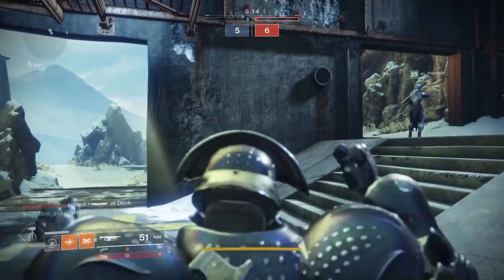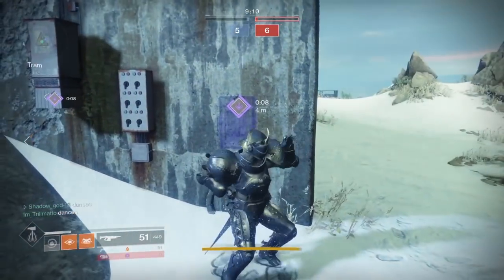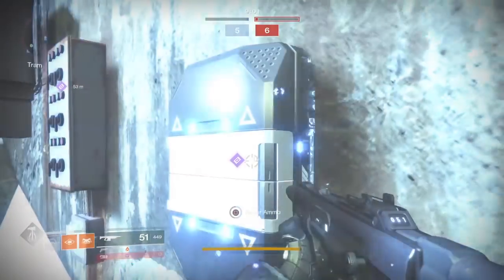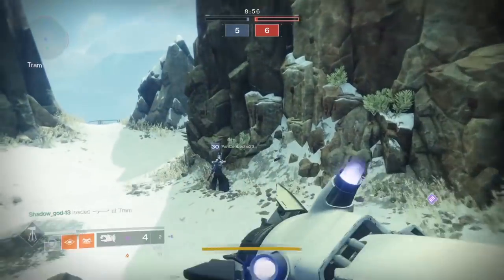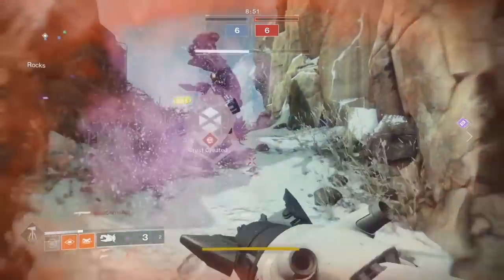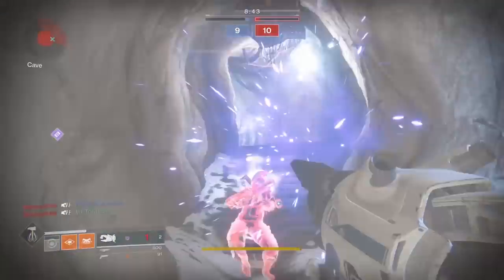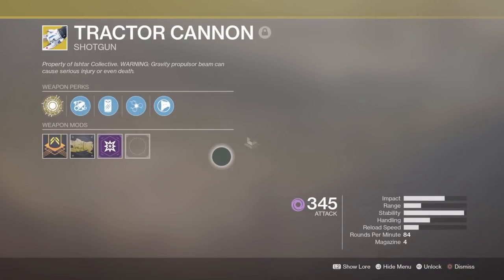A huge shout out to my buddy ShadowGod13 for letting me hop on his account and get some recordings done. He was the one that actually got this Tractor Cannon Catalyst to drop — it was actually sitting in his Postmaster after we had completed the World Eater Lair. At some point during the raid he killed an enemy, it dropped the catalyst, and he wasn't able to pick it up so it went to his Postmaster. So make sure you guys are checking your Postmaster, and don't be that guy who lets it expire.